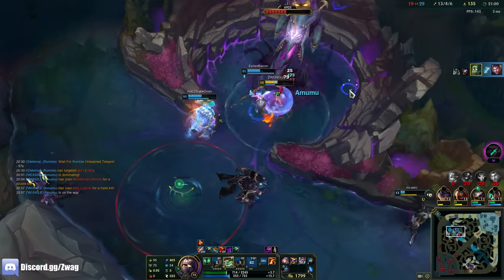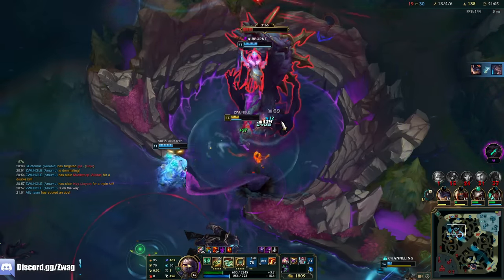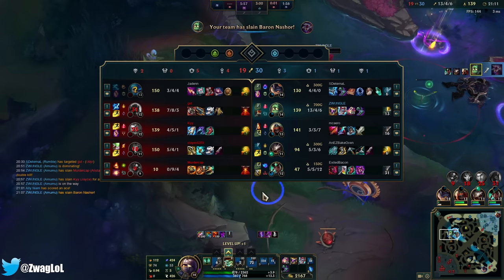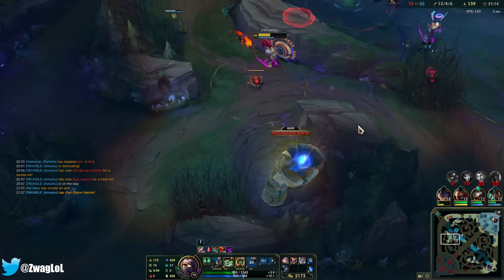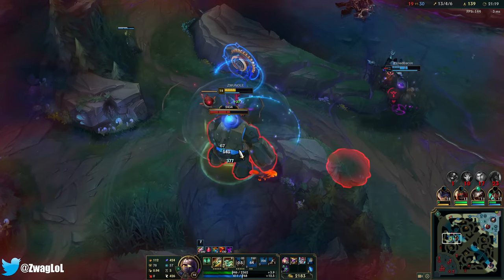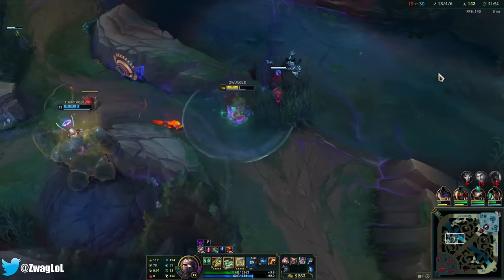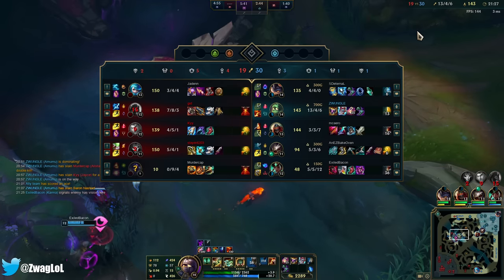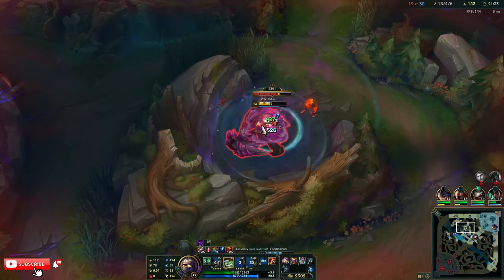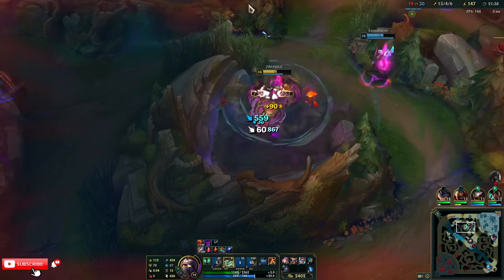Oh my god, dude. He really invaded me though, guys. Pretty big jungle gap. I'm so greedy for taking this — I guess I know Gwen's gonna come kill me. I'm killing them so easy, I don't even have to do anything. They're just exploding when I hit one ability on them. I might have to play more Amumu on this climb.